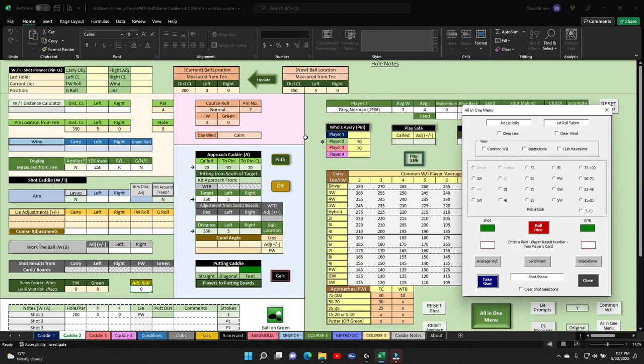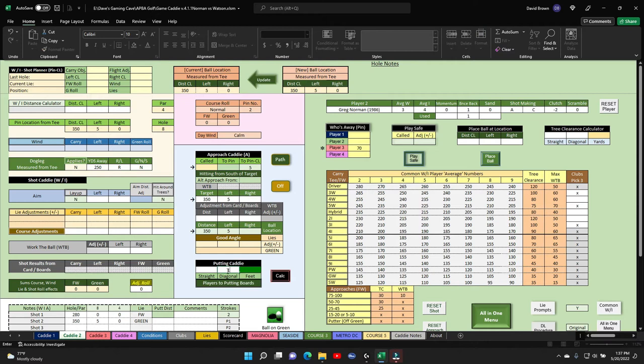Greg Norman is 70 yards away, so he'll hit his 50 to 70 approach shot. It is a 43 on approach, that's a five. Makes that shot, puts him at 355, center line. 355 is one diagonal, so he's on the green — one diagonal, which is going to be 10 feet. Nice approach.